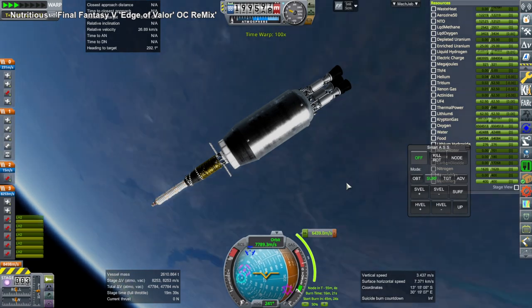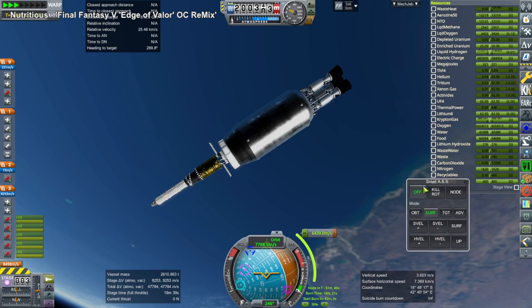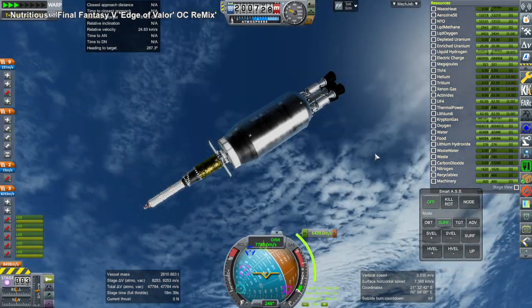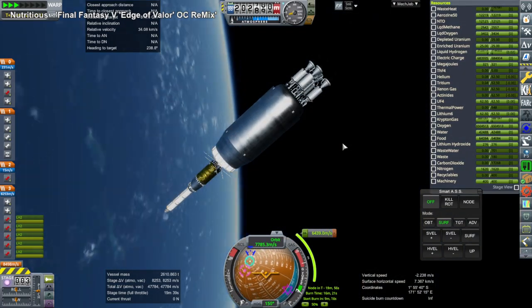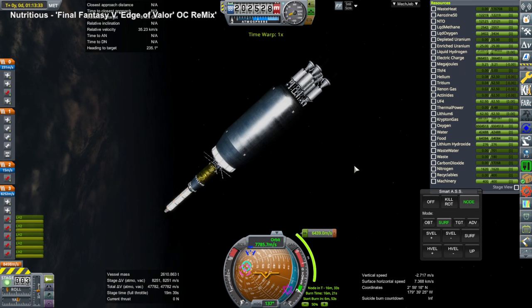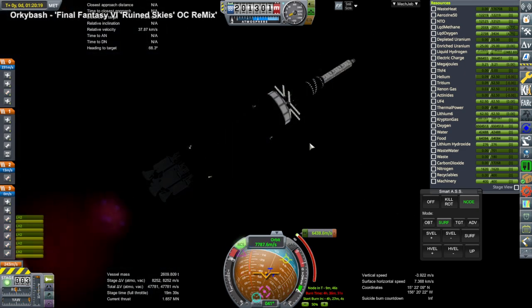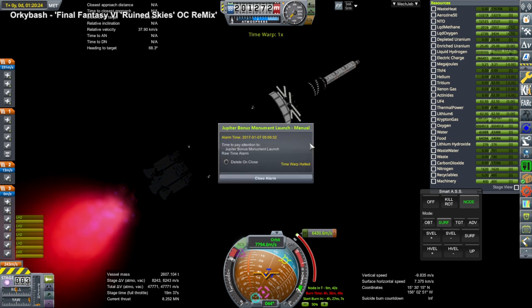Hello everyone and welcome back to Solar System Tourism in Kerbal Space Program 1.8.1 with Realism Overhaul, where I send my Twitch livestream audience to their preferred destination, providing that they pay with the in-stream currency struts, which they earn by watching. We begin with a mission launched in the previous video and left in orbit pending its transfer to Jupiter - a large ship with crew accommodations and supplies, sent to Jupiter using four very large nuclear engines.